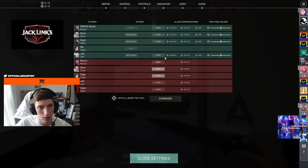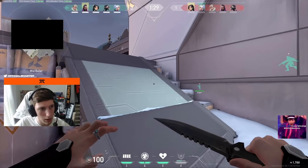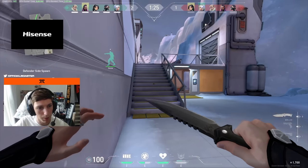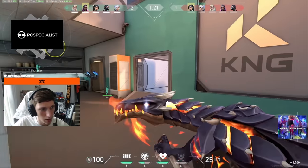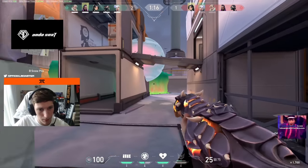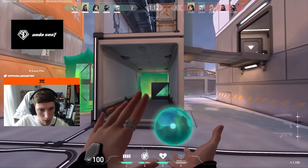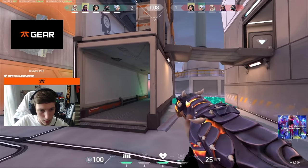It sounds quite quiet here. If it's quite quiet, there's one towards Kitchen. He's peeking bottom Kitchen, he's not pushed in. I'm going to push with Sova's drone here. They walled up, so I have to be careful with the push — just in case they want to push through this wall. I'm going to slow this crane now, just in case they were there.